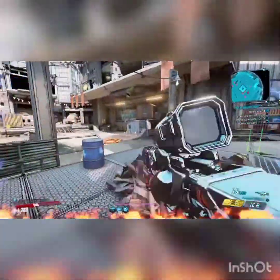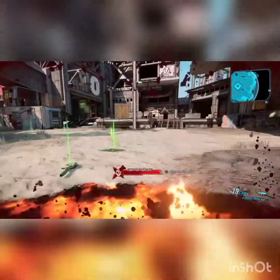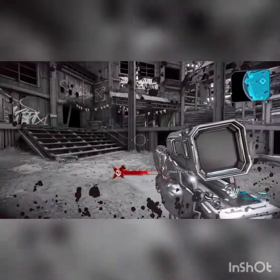Again, as I said, you have to be standing as close as possible to the enemy. If you are too far, you won't be able to hit them with the orb. Go near them, stand as close as possible, and blast them away.